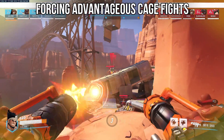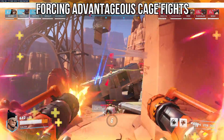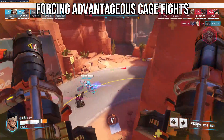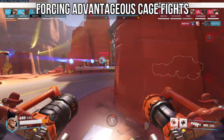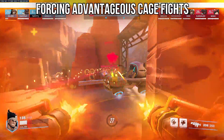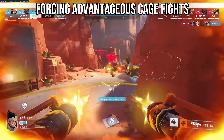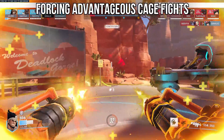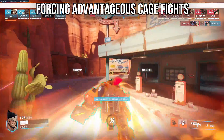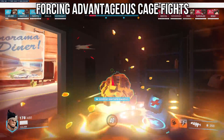The best solo queue way of using this ultimate is twofold. First, using it against ranged squishies like Hanzo, Soldier, Cassidy, Widowmaker, Ana, Zen, and even Illari and others, to force them into close range where you have the big advantage in the duel. The second way is against dive tanks like Winston or Doomfist, before or after they dive, because you straight up win in these close range matchups.